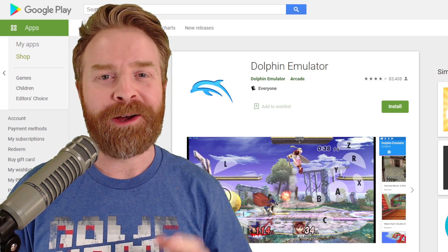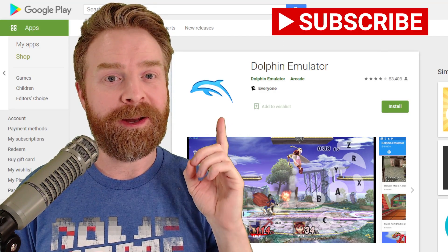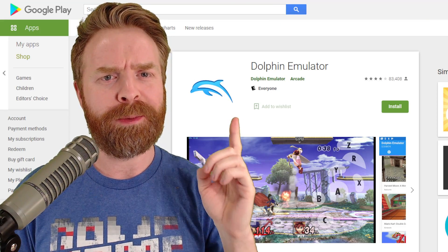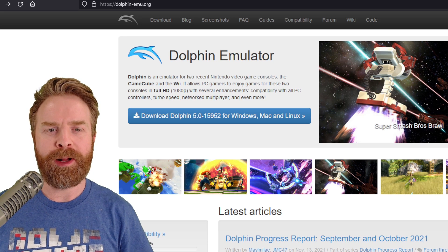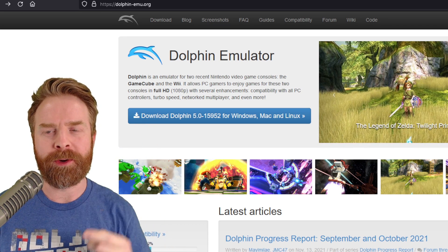Alright, to kick things off, Dolphin Emulator — your favorite Wii and GameCube emulator on Android — did get a massive improvement. At the time of filming, though, it's not available on the Google Play Store version of the emulator. The improved version is sitting in one of the development builds, so to pick that up, you'll have to go to dolphin-emu.org.